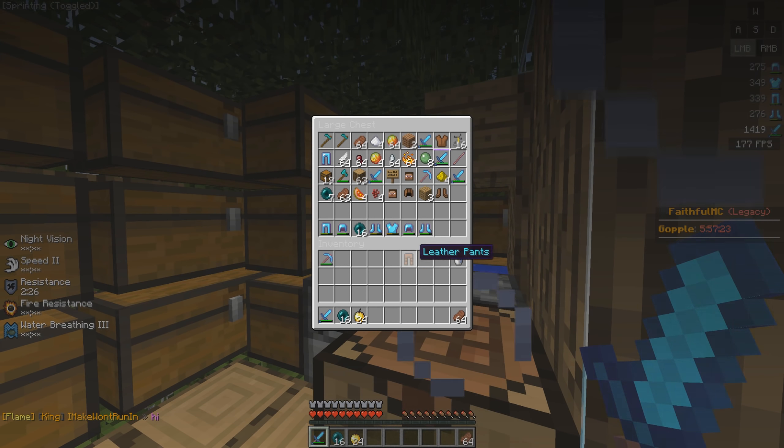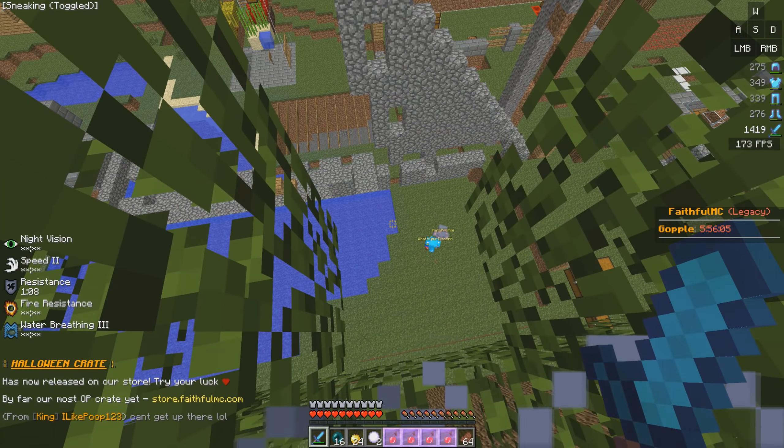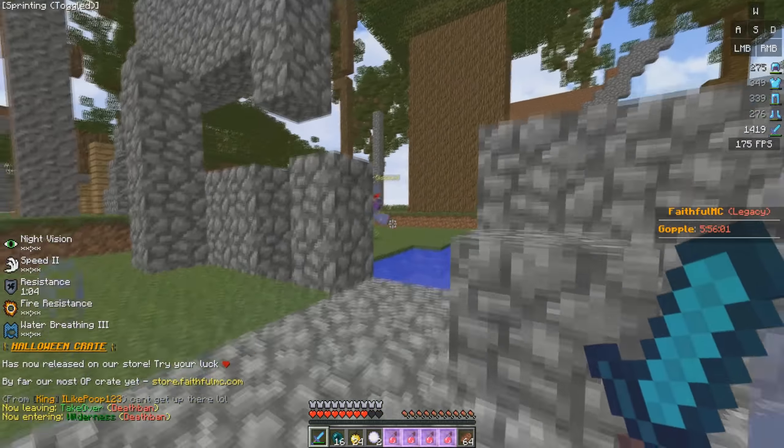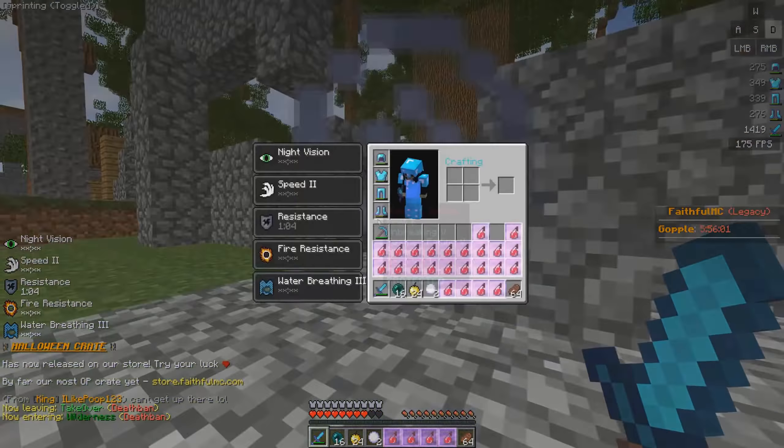We need to brew some more pots — I have double pots but you can never have too many. There's two kids fighting right below my base. Can I get them in the trap? I want to snowball them right now but there's cobblestone in the way. Why are you guys fighting beside the cobblestone? They stood still — I did it!